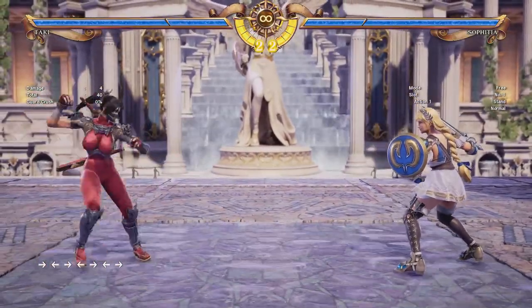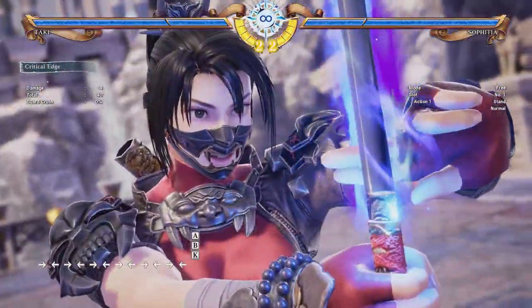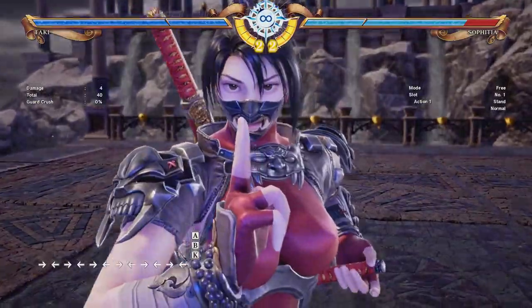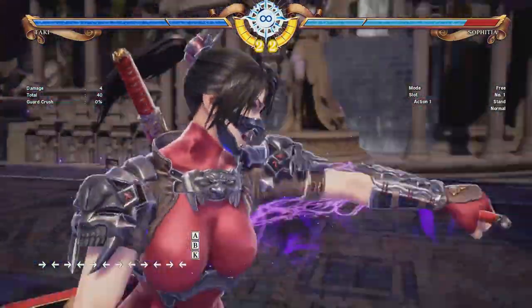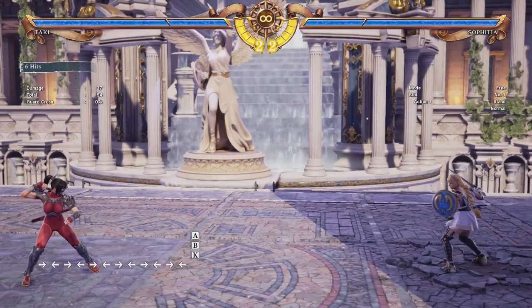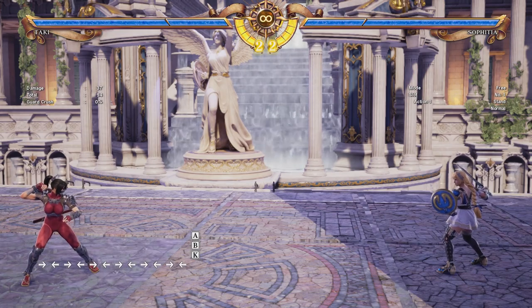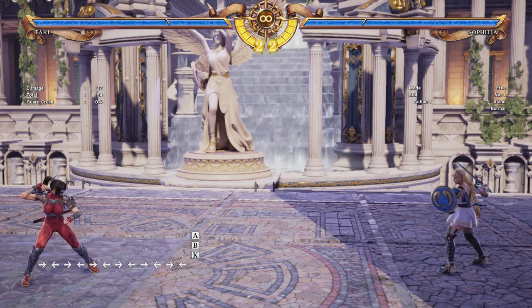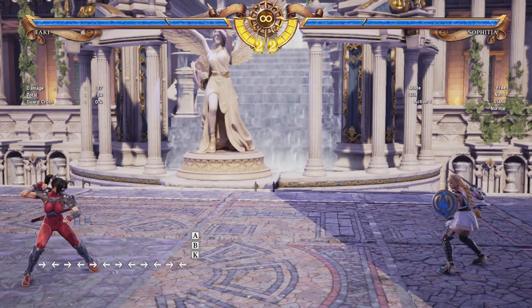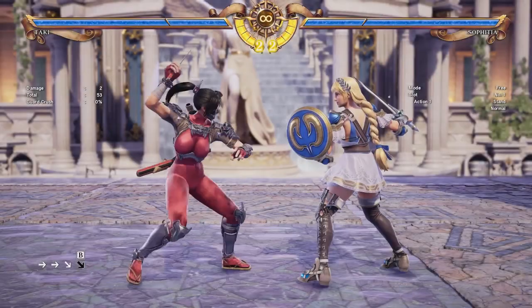Last, let's talk about Taki's Critical Edge, because it's a little bit special. Even though it's a bit slower on startup, after that animation she becomes fully invincible to all attacks and it has pretty good range. It's a great tool for catching the opponent in between strings or transitioning into a stance. Just keep in mind it leaves Taki very far away, which is not optimal. So in my opinion, Soul Charge is a better option most of the time — but if you want to go for the super, especially to close out the match, it is invincible on startup.